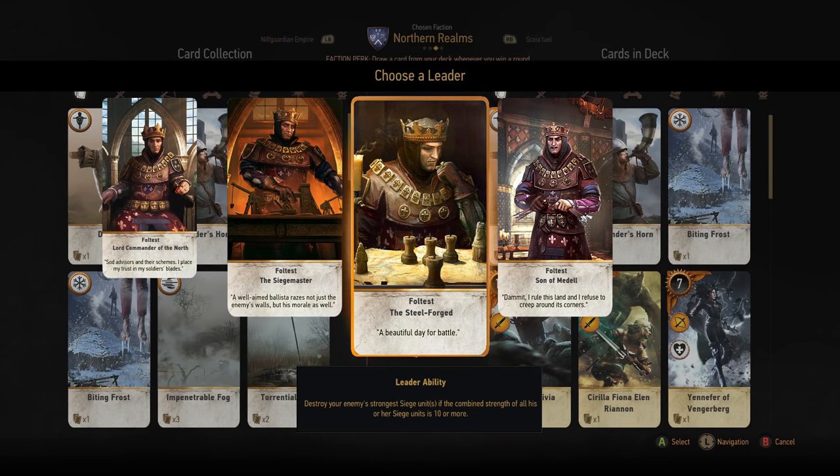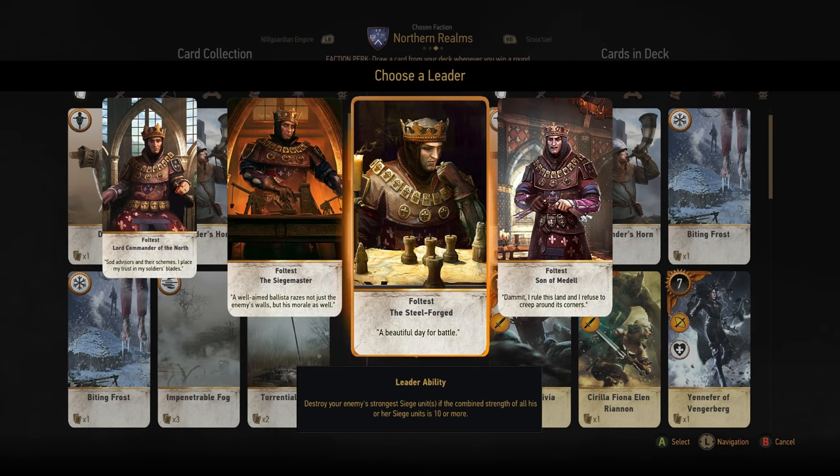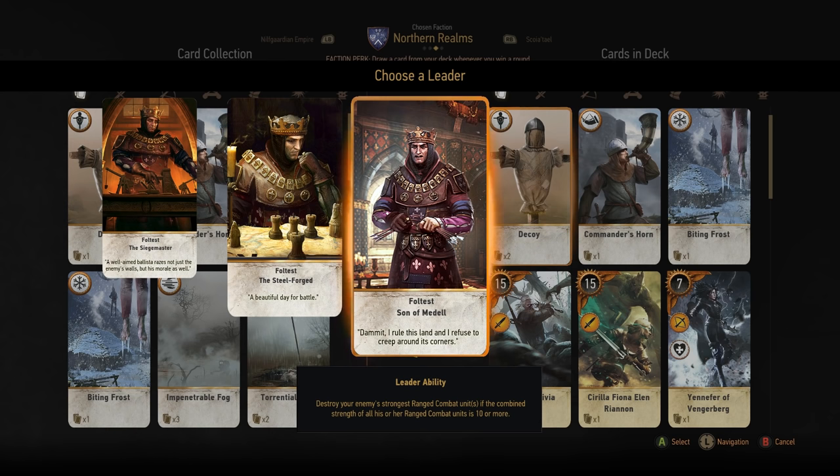Now that you know all about the different card types, let's talk about the factions. Each faction, on top of their unique cards, also has different faction leader cards — cards you don't have to draw that are always available as a leader ability. Each faction has 5 different leader cards to choose from but you can only pick one. For Northern Realms, the most notable leaders are Foltest the Steelforged and Foltest the Son of Medel. The Northern Realms is the only deck that gets to choose between two Scorch-type abilities: Steelforged destroys the strongest card in the opponent's siege row if their combined strength is 10 or more, and Son of Medel does the same for ranged units.